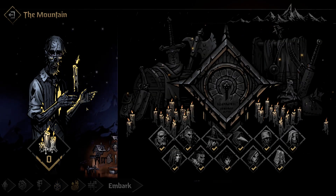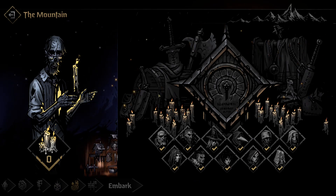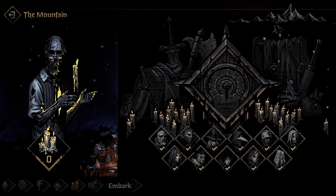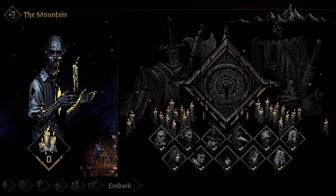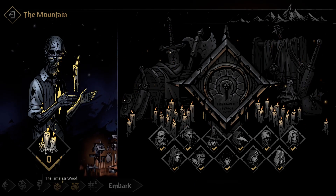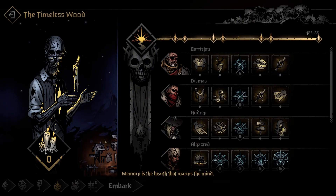At the end, we've got the Mountain — these are cosmetics. You're gonna change colors and weapons on your characters; they're gonna look different and better. This is the one you can upgrade last with excess candles. Timeless Wood, once you start your infernal runs.